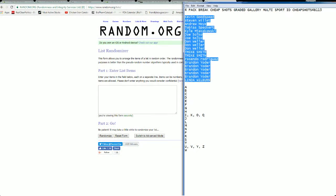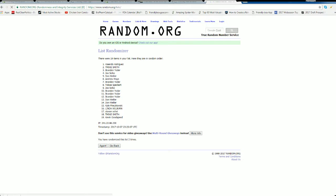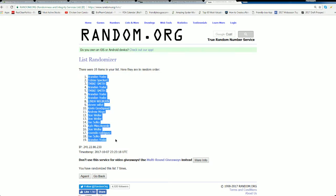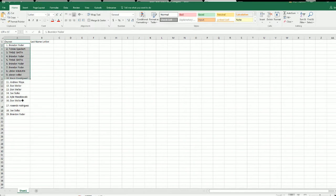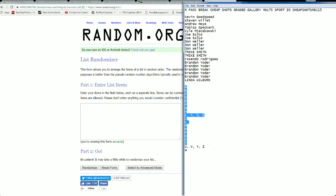Kevin G down to Linda W. Let's copy and paste in. 19 roll here, guys. Names and letters seven times each. There's three, razzle it, dazzle it, four. There's five, six, and seven. Brandon Y to Brandon Y. Let's do last name, letter next. A down to W.